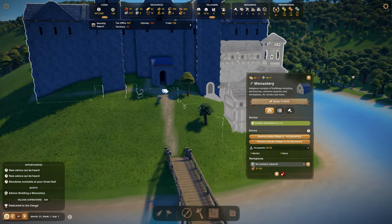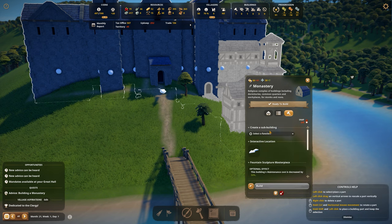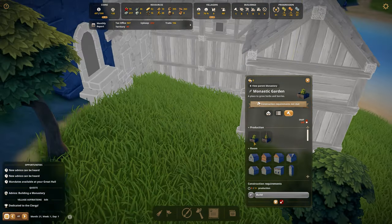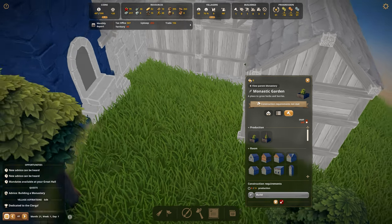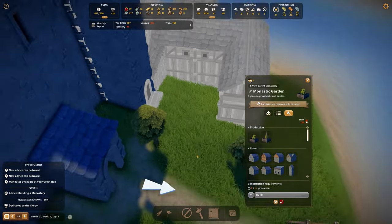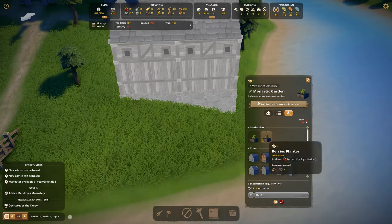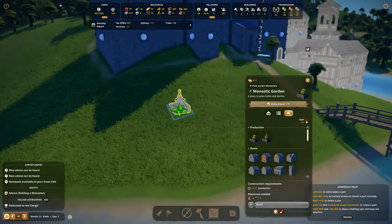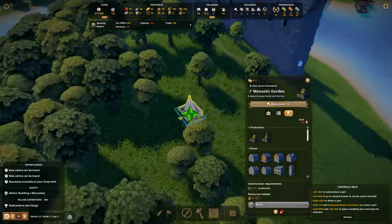I feel like I want to do the same type of thing on the other side, but maybe we should wait until this is built. The monastic garden — we definitely need to add something here, even though it's only berry planters and herb planters.